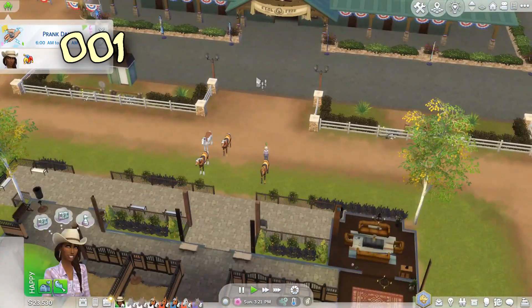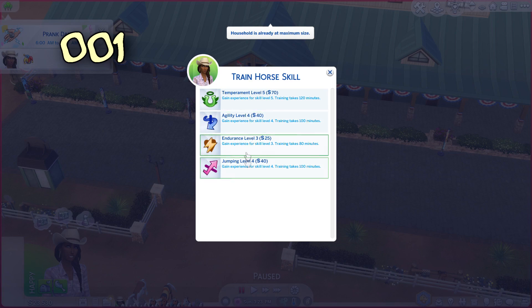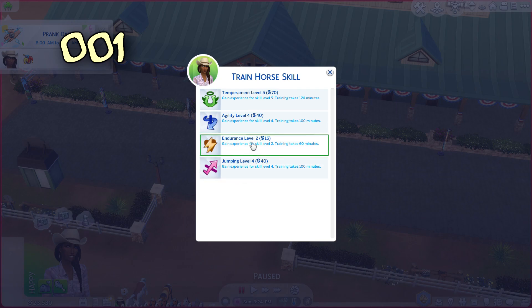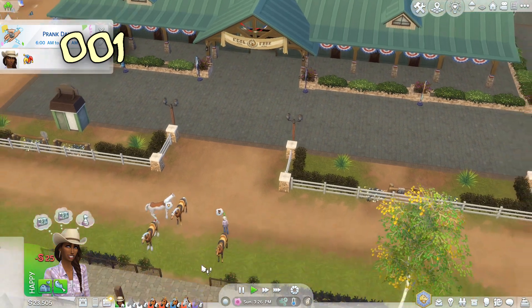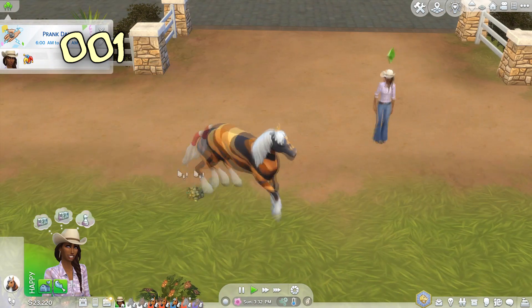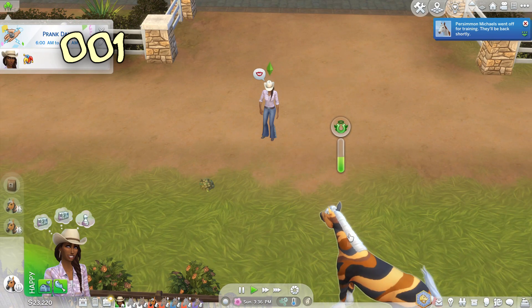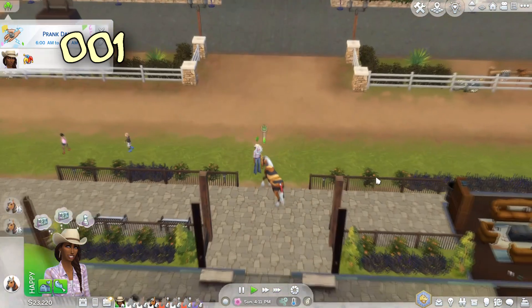Alright, here we are, back to business. We're going to do horse training. Persimmon can do some endurance, Firefly you can go do some endurance as well, Tempest you can also go do some endurance. Let's take a look at our sweet Drover. Drover is not happy - we need to tell some jokes, let's get the fun up. And we're back in the mood!